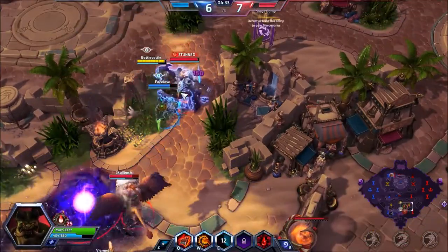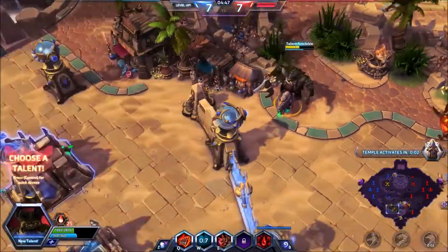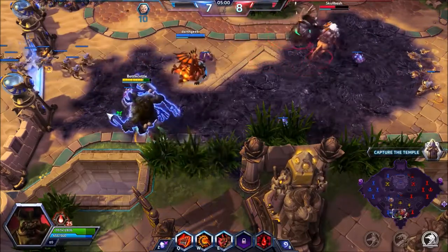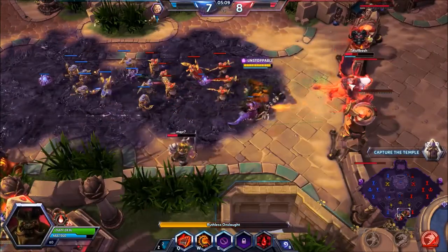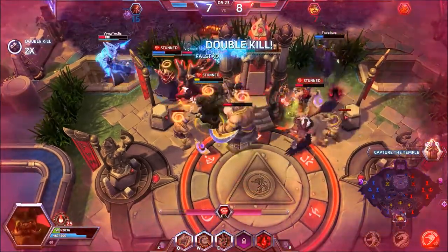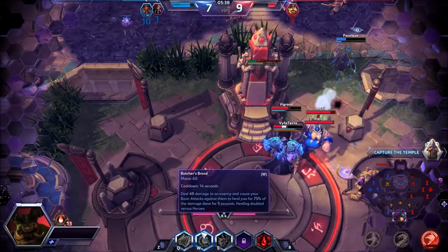They made the mistake of actually focusing Johanna. My general rule with dealing with her is: ignore her. She's meant to absorb damage and doesn't do that much damage herself, so I don't waste my attacks on her. I do want to target a squishy first — Falstad would be a great target. I tried doing my Butcher's Brand, but every time I tried I got stunned. This attack will heal me, and I can actually face tank several people with it for a limited amount of time, but if they stun me it doesn't do any good.